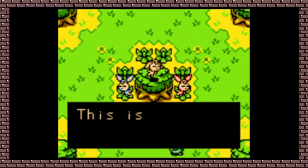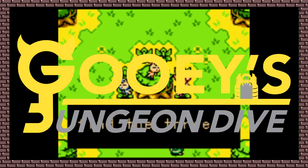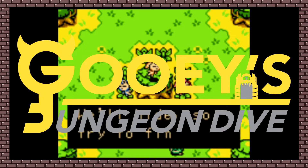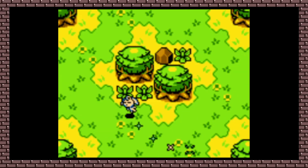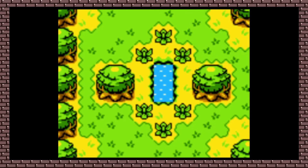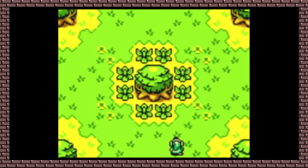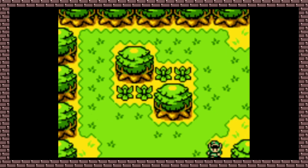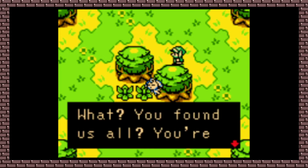Hello everyone, and welcome to another episode of Gooey's Dungeon Dive, the podcast where I, Gooey, rank all of the dungeons in The Legend of Zelda. As we continue our journey through Oracle of Ages, the Maku Tree directs us to the location of the next essence of time, which rests inside the western woods. In this twisted, messed up, Lost Woods-style maze, we have to play a game with some forest fairies to properly navigate the area.